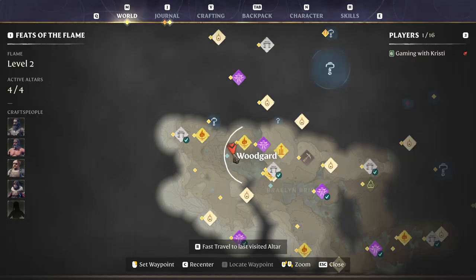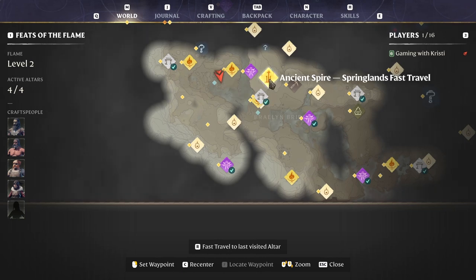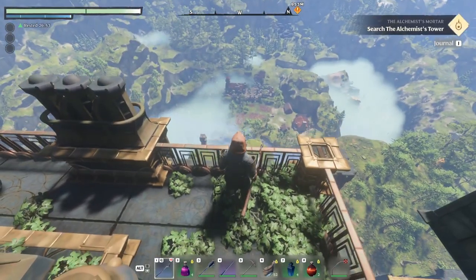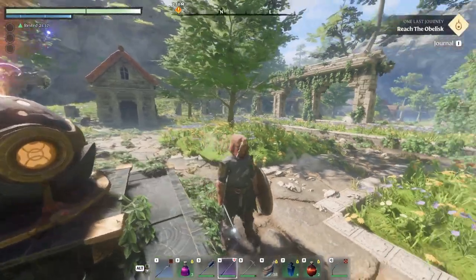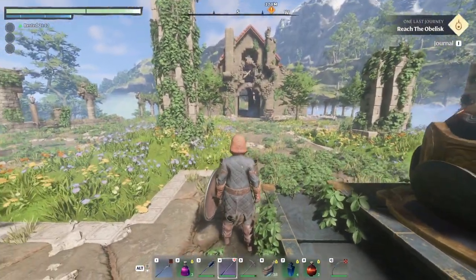I'm in the village of Woodgard. This is northwest of the Cindervault. Once you unlock the ancient spire in the Springlands and look out to the west, you'll see a little village over here — actually a good sized village. In the middle there's a pretty courtyard with a flame altar and a church up ahead.